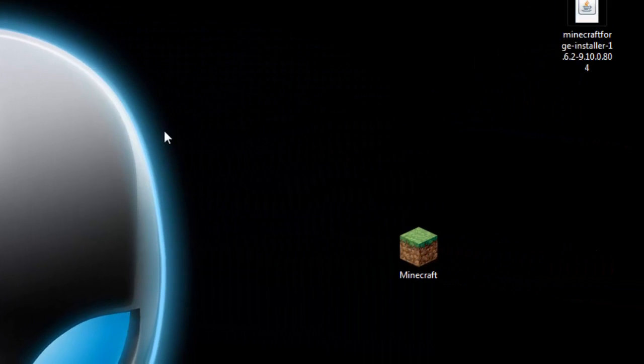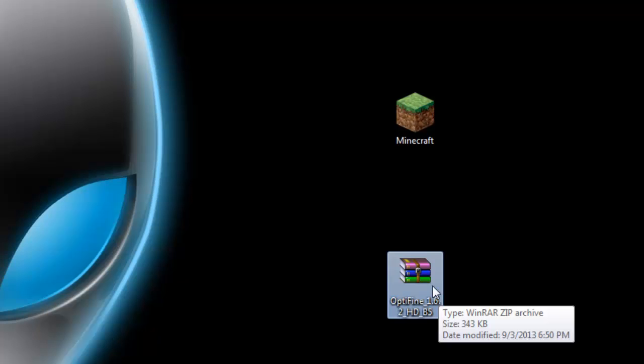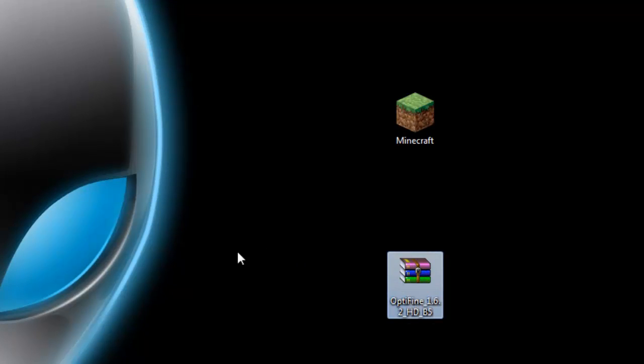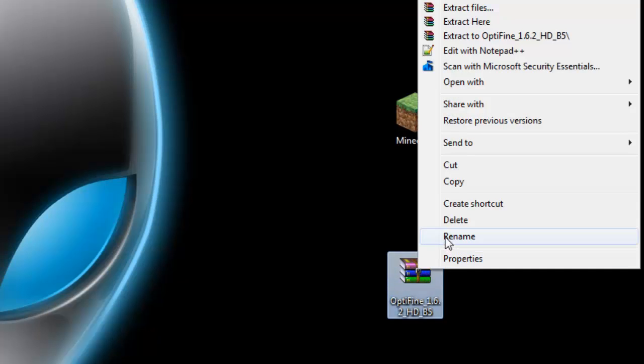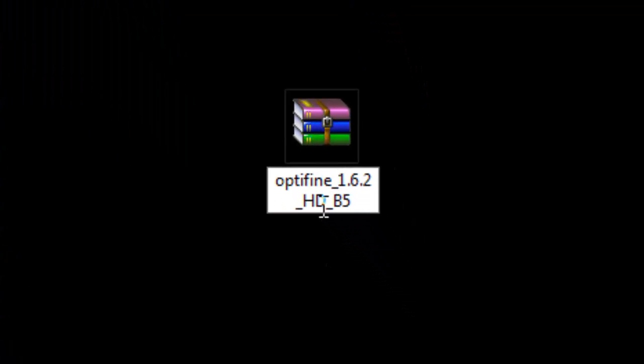We're done with Minecraft Forge for now. Let's start messing around with this OptiFine download. This right here is the standard download. If you have the ultra version it's the same exact thing, you just have to rename everything differently. What we're gonna do is rename this zip into a jar. In order to do that, right-click and click rename. Get rid of all the capitalization on OptiFine — there's a capital O, backspace and put a lowercase o; there's a capital F in the middle, backspace and put a lowercase f — make sure everything is just lowercase. And don't forget, you're gonna see an underscore between OptiFine and 1.6.2 — remove that underscore and put a minus sign, so it's optifine-1.6.2. Press Enter.